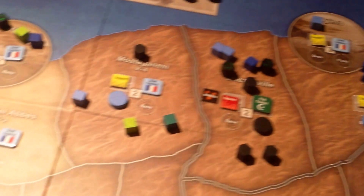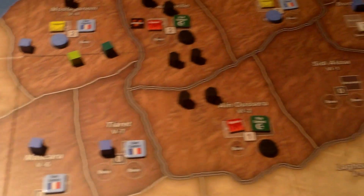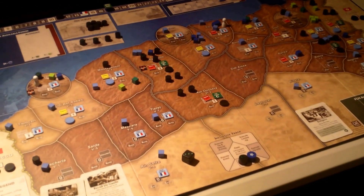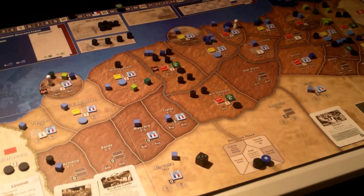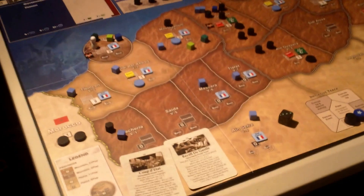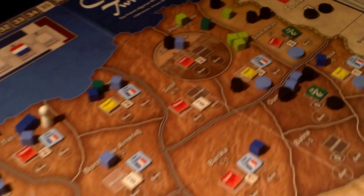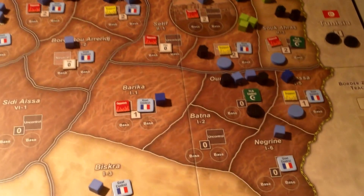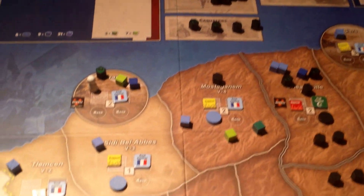I'm absolutely certain I didn't play the AI 100% correctly. I'm sure I made quite a few mistakes. I love these COIN games and how they operate, but I must say I'm not good at following and remembering the AI procedures. I've got to keep referring back to the flowcharts and all the charts themselves constantly. I just don't retain that information so that I can do it seamlessly.